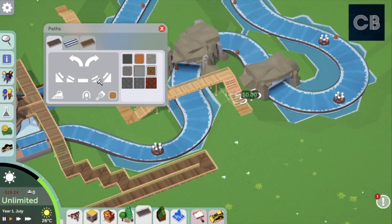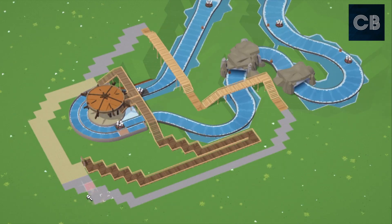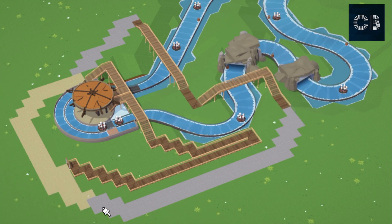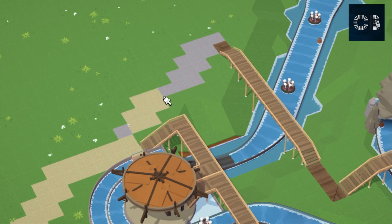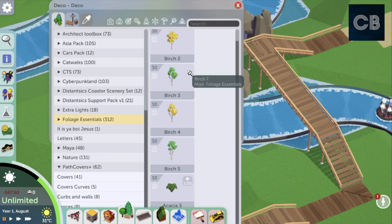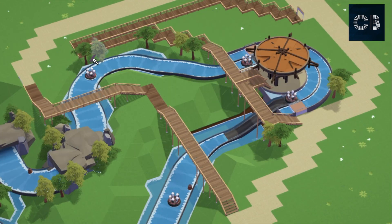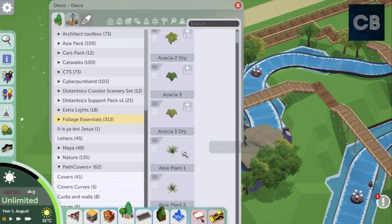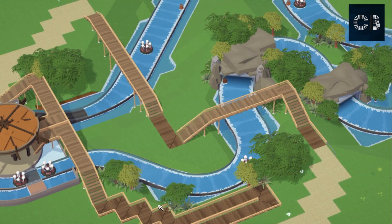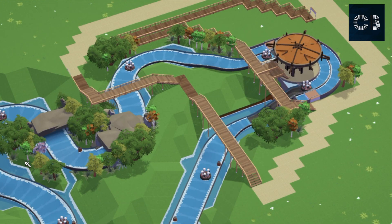Now I'm doing a random path - I thought it'd be nice to have a walkway through the trees. I can decorate those later, maybe add bridge supports and make them look like a jungle trail. Now I'm going in with Matt Freak's Foliage Essentials mod set, which I think is fantastic. It's really cool - there are some really good pieces in there and it definitely changes up the style of your game with different trees and colors.